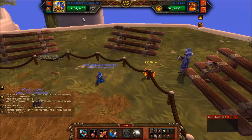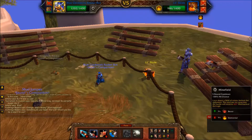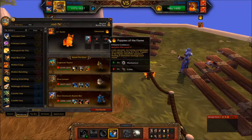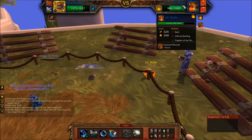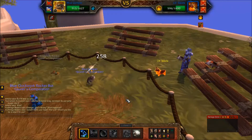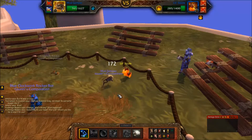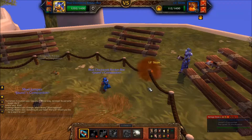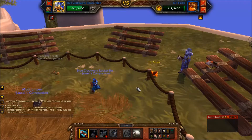Inferno Herding deals damage and forces the opponent's lowest health pet to swap into battle - that was Blue Clockwork Rocket Bot. I think I'm going to just switch out before his Puppies of the Flame comes off cooldown, but eight rounds is a long time. That was Super Bark - deals damage and reduces the damage of my next attack. All I really need to do is cast Water Jet until he's dead. He's almost dead - I've got two pets up. This game is mine.